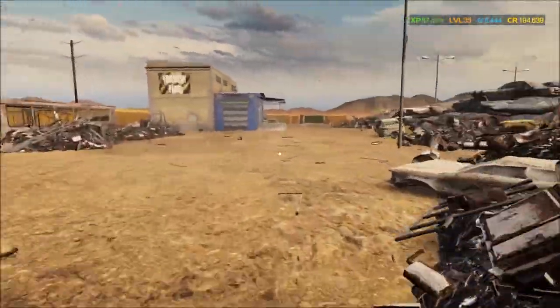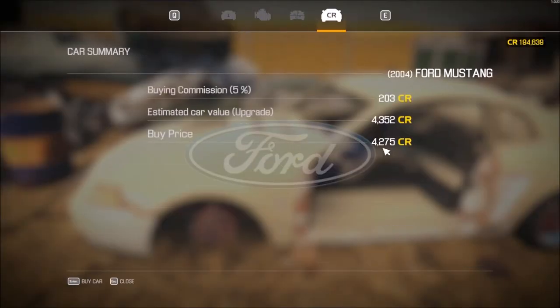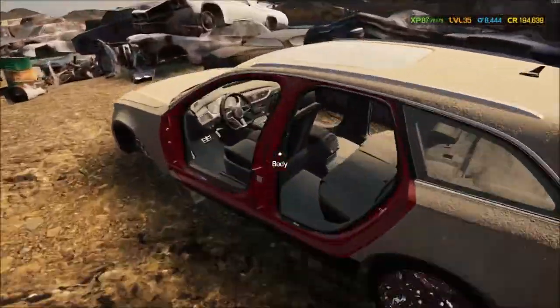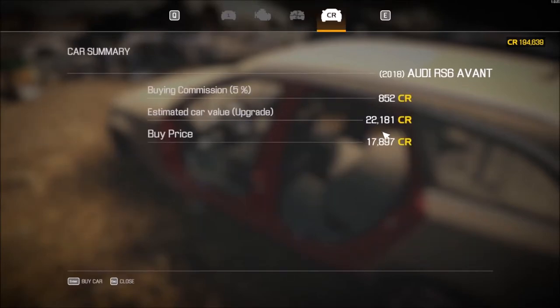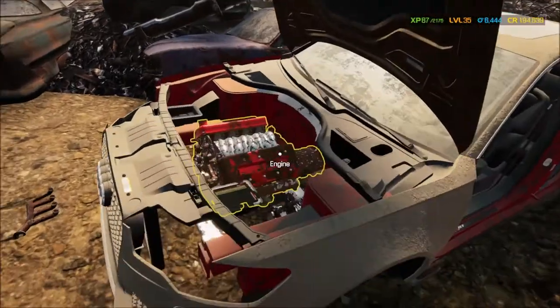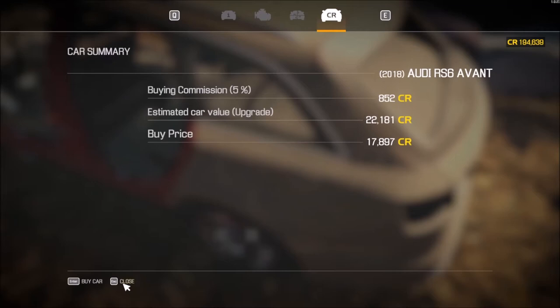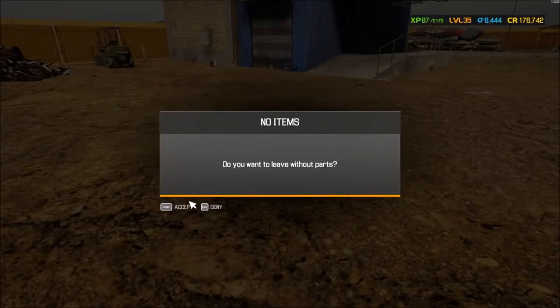What do we have over here — a Mustang? Let's see — four, nope, four-two, four-three, nope. And then we have the Audi RS6 — buy price for 17. Looks like there are some pieces I could use in here, so we're gonna buy that car as well. All right, let's go back to the garage.